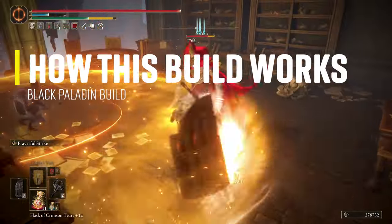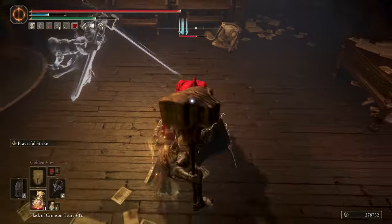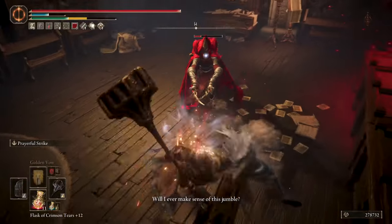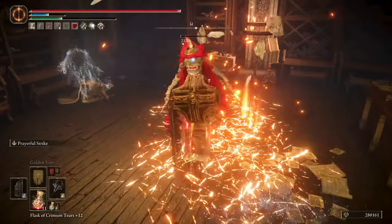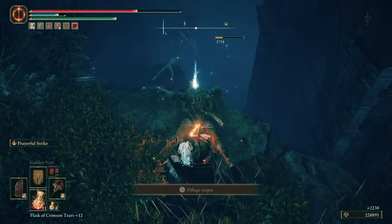The way this build works is taking advantage of guard counters and critical strikes, with the addition of the weapon's ability that will do holy damage every time you counter and with each critical strike. And with the effective use of the Ash of War, you can heal up consistently without the use of flasks.